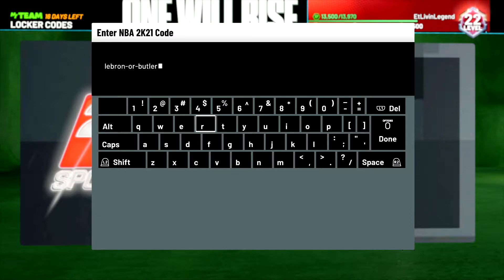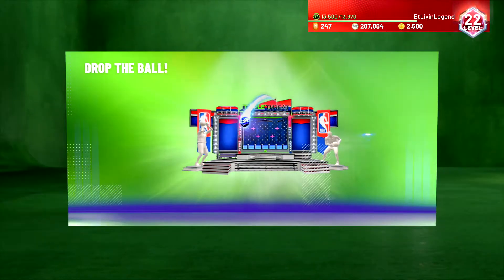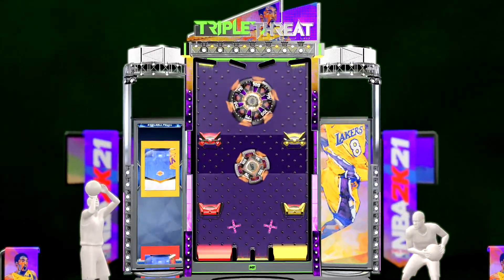Now this first one, you either get a guaranteed Sapphire LeBron James or a Jimmy Butler card. And the locker code is LeBron or Butler — just type in LeBron or Butler. Let's go ahead and hop into this ball drop real quick.